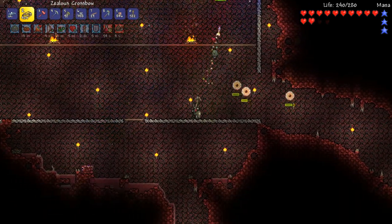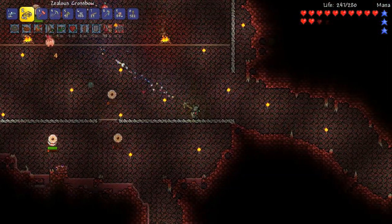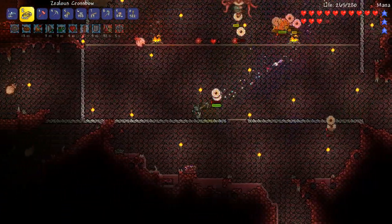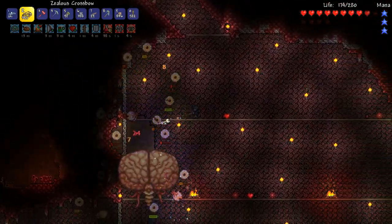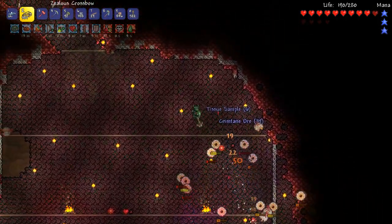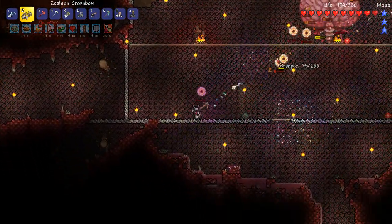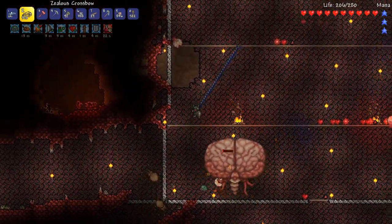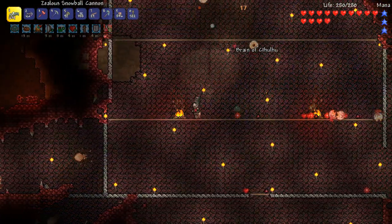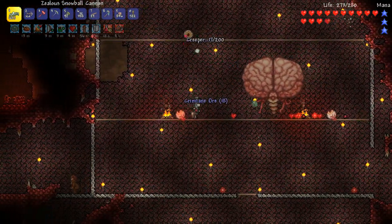The eyeballs are gonna stun lock us and hurt us, not very pleasant stuff. So unlucky - I got away from all the eyeballs and it just appears right on top of me. That's RNG. It's dropping a few hearts, that's good, we can use those. This is where having a grappling hook is critical because we don't have cobalt shield, but you can actually get out of stun lock if you've got a grappling hook - that's actually a really useful thing. We've almost got all the eyeballs, we can probably swap to our snowball cannon now.